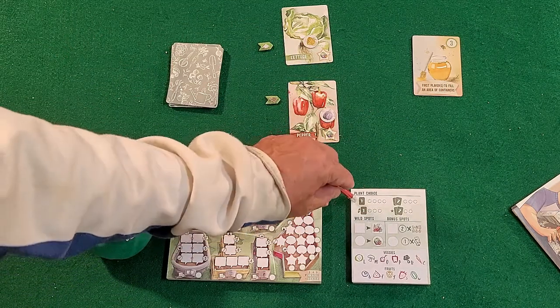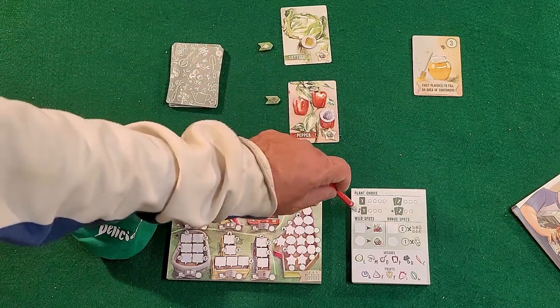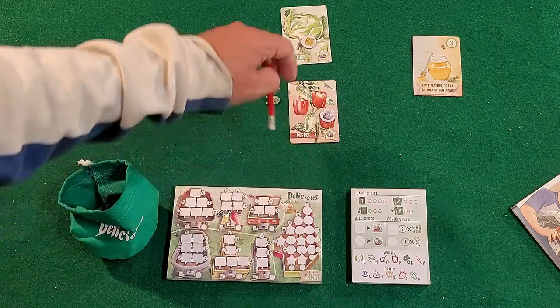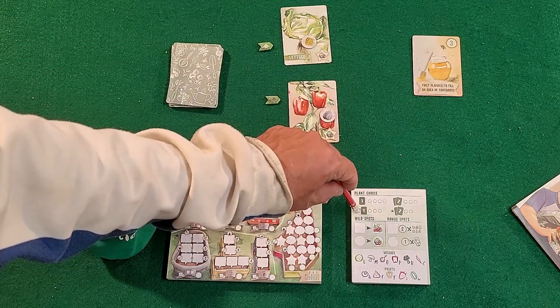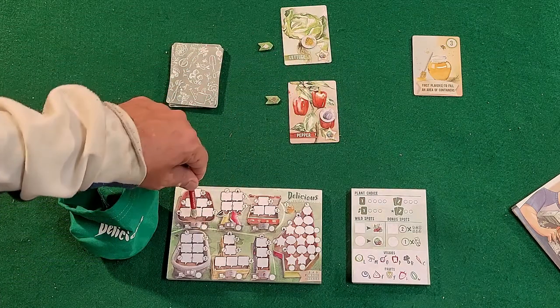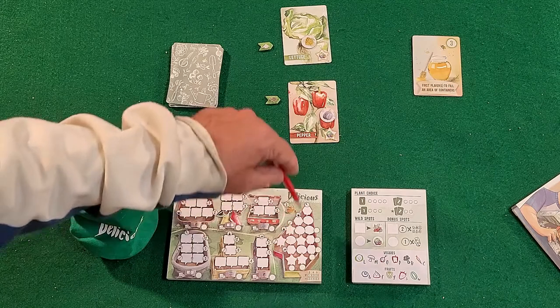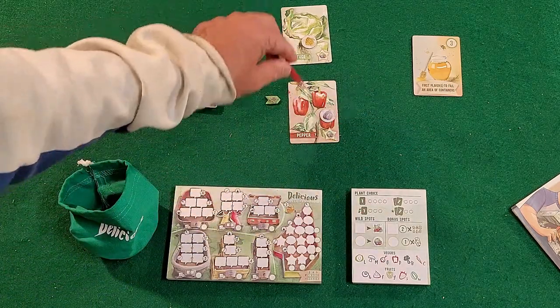These are your plant choices. You can choose one vegetable or fruit from the top or the bottom, you can swap their positions and then choose one of them, you can choose both of the vegetables or fruits and put them in the top and bottom respectively, or this option means two anywhere — so you could take both and put them in the top section, for example.